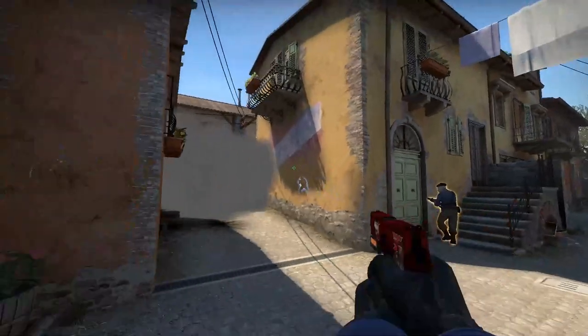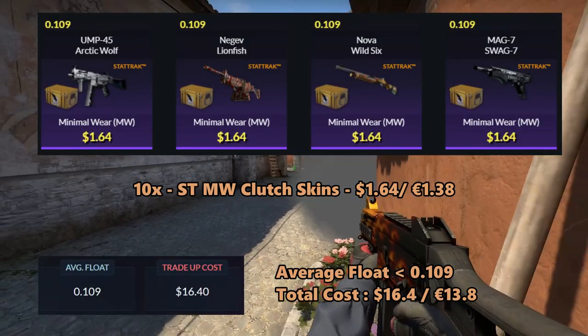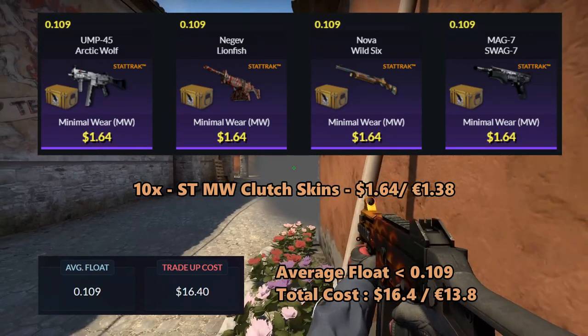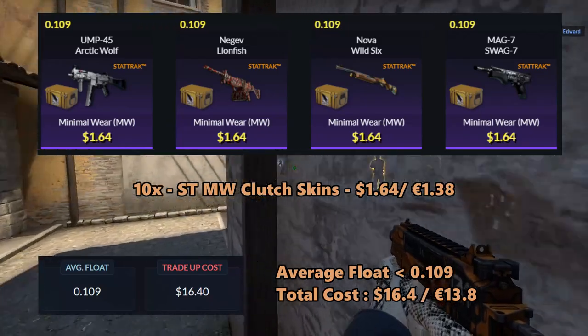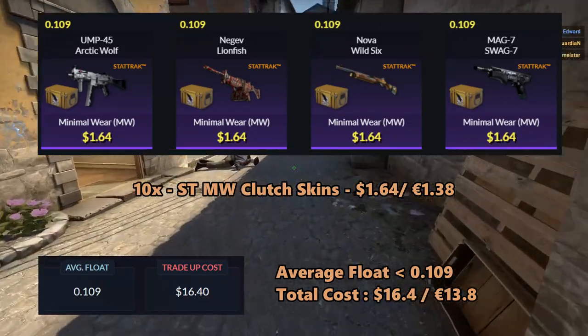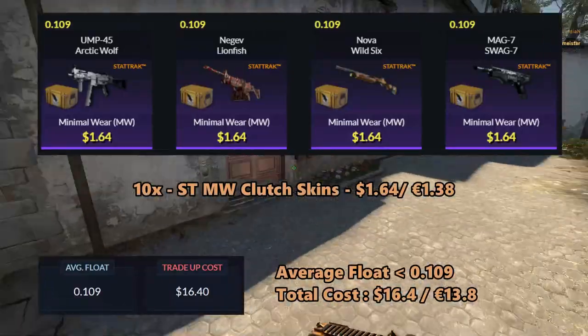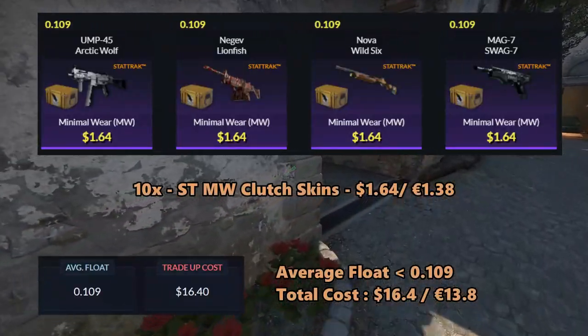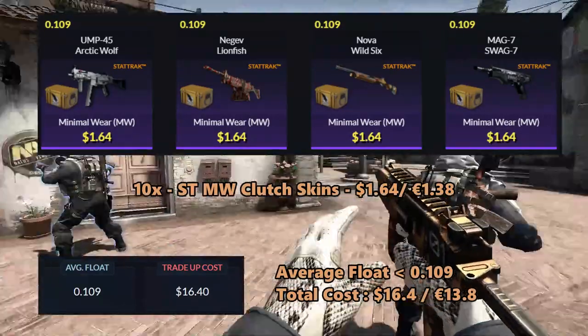For the last one, we will be doing the bonus trade-up. This will be a StatTrak restricted Clutch trade-up and you will be using 10 StatTrak minimal wear Clutch skins. You can use the Arctic Wolf, the Lionfish, the Wild Six, and the Swag Seven, and you can get them for $1.64 each. The average float for this trade-up must be less than 0.109, so this should again be very straightforward.